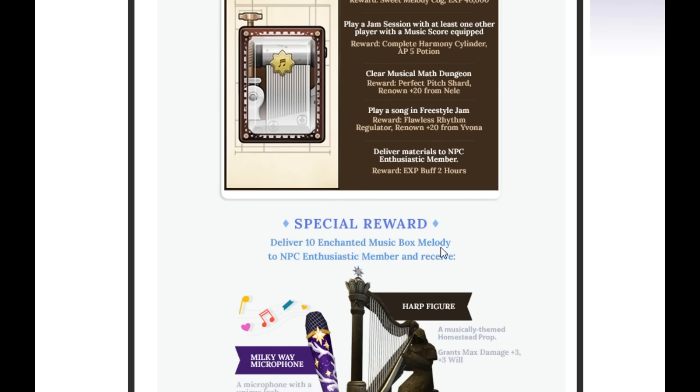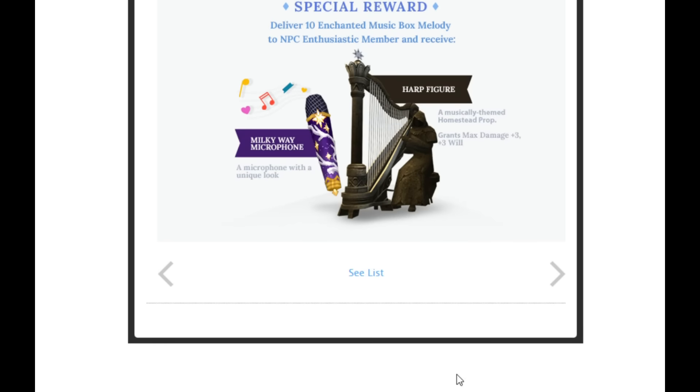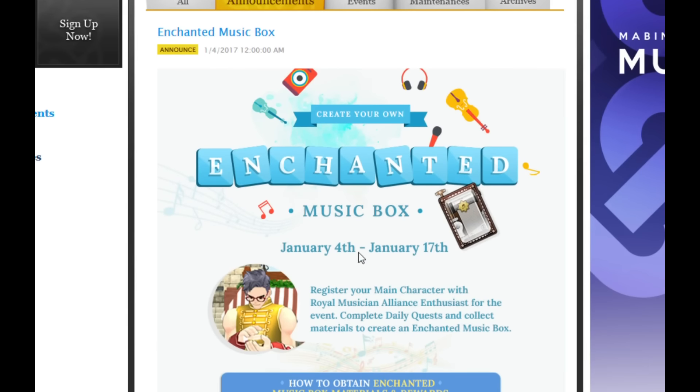You're going to need a total of 10 Enchanted Music Box melodies to get the final reward, which is a harp figurine for your homestead and a Milky Way microphone. Keep in mind that even though you only need 10, this event is very short, so if you haven't started yet, you need to get started right now just to get the final reward.